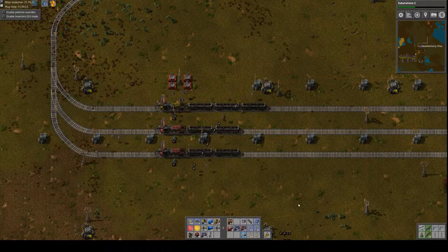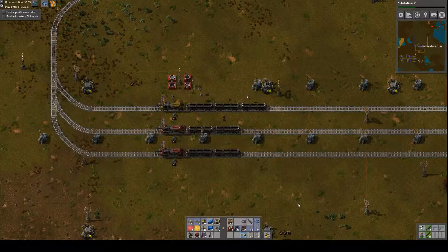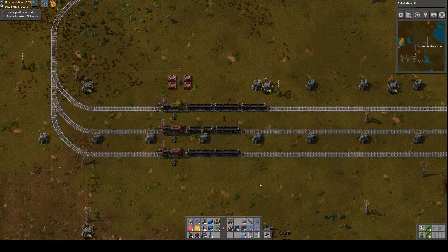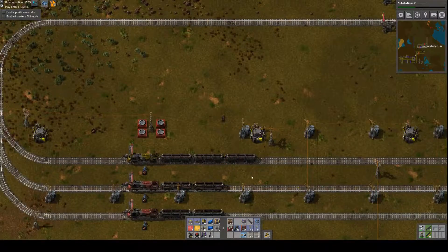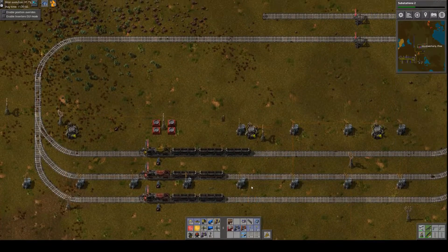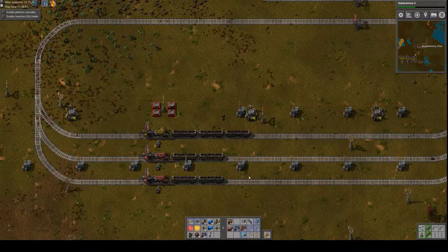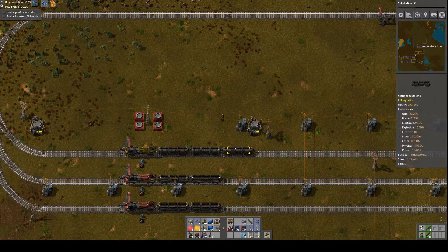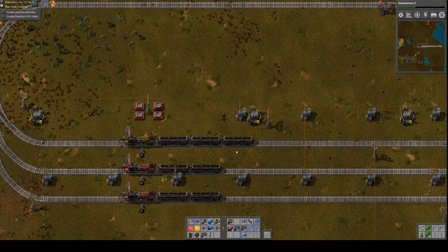Hey everybody, it's Momentary Flux. Welcome back to my minimalist factory that's using Bob's Mods. Every couple of episodes I feel compelled to remind people what I'm doing here, in case you're joining the series somewhere in the middle. My idea is to make a minimalist factory that runs continuously rather than sitting idle all the time. I'm adding capacity — I don't want to make a factory that's not fast and efficient like some of the mega factories; I just want one that works all the time.